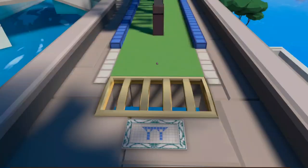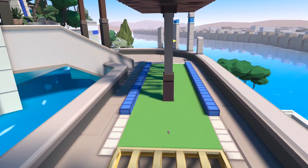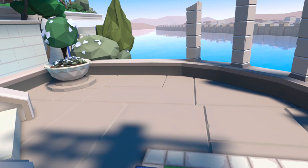Next up is hole number two. For this one we want to go straight on from the tee, beyond the end of the hole, and we can see in the corner a plant pot next to the ledge. We actually want to look just past this ledge and tucked right behind it there is the second ball — the sunflower ball.